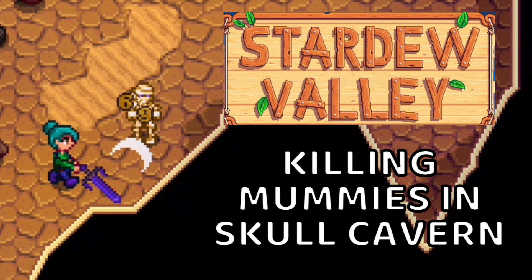Right guys, once you've unlocked Skull Cavern, you're going to come across mummies. They're not so hard to kill — they don't have a ton of health — but if they hit you, they really pack a punch.